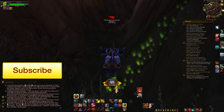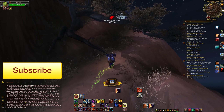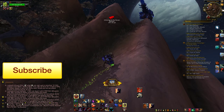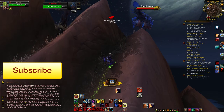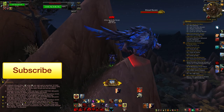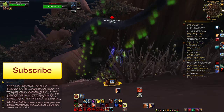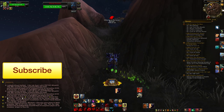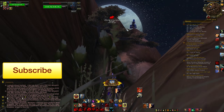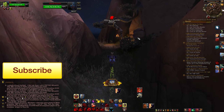I'll zoom out so you can see as much as possible. I'll go here and jump here. Don't get stuck in the tree — that's not good. Then I go up right here. You can go here. So you reach the point where it's rather high, then jump here. And from now on you can kind of see the path.